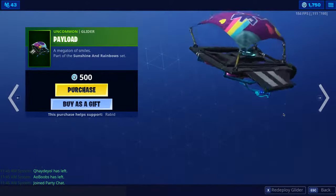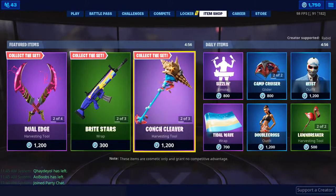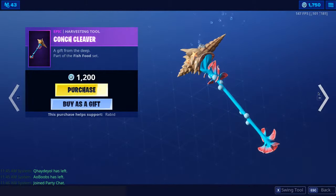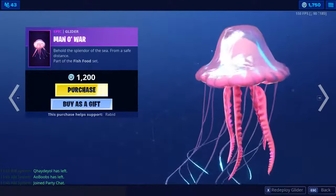The Payload glider is really cool, I really like that. The Starfish skin is back — awesome skin, really like that. The Conch Cleaver — pretty sure that's how you say it — pretty cool pickaxe. And definitely one of my favorite gliders is Man of War, awesome.